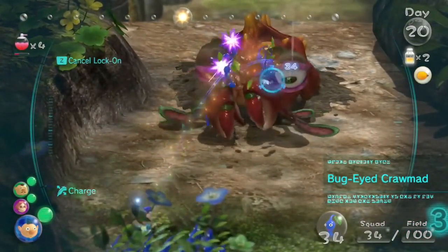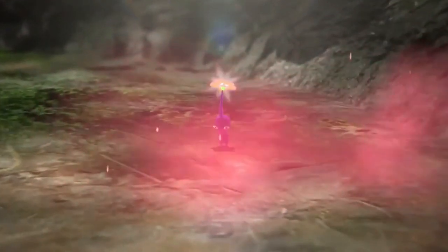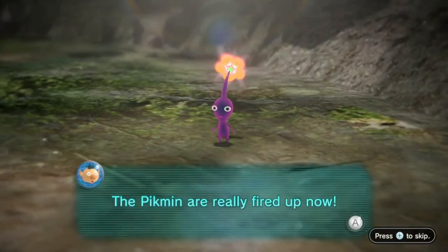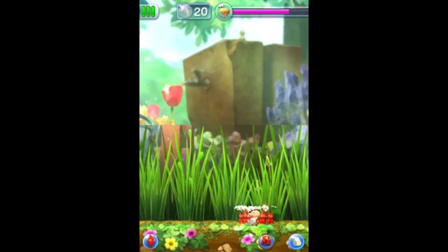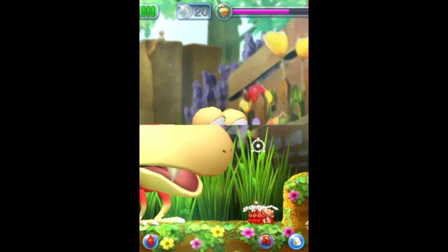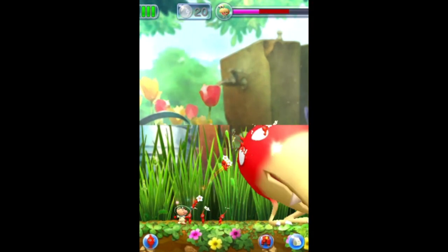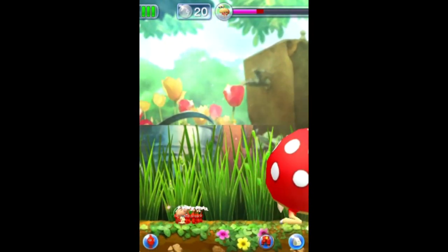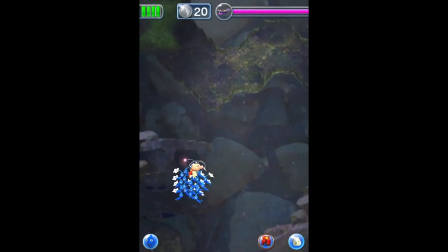Here is the Quaggled Mireclops. Its main attack is squishing your Pikmin, and it can also lick your Pikmin up when it's down, making it a very brutal boss fight. To defeat it, once you've attacked its legs it will fall down and open up a new weak point — you attack its fruit or its crystal depending on the stage. It's not too hard, and this is the second-to-last boss of Pikmin 3.